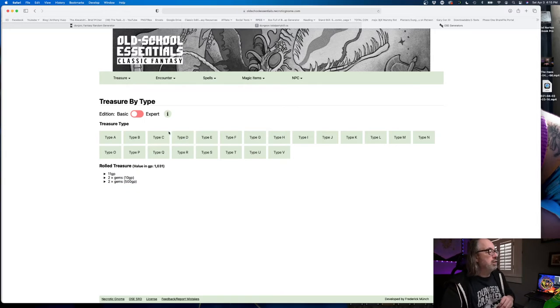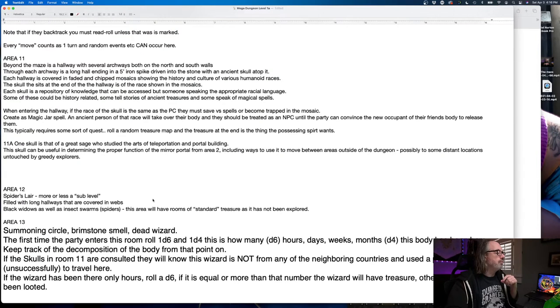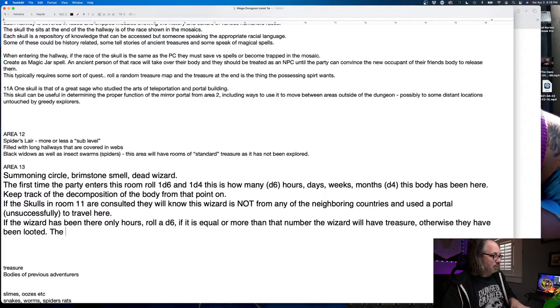That's a heck of a lot of treasure. I'm just going to cut it down because this isn't for a full adventuring party. I'm just going to give him the 11 gold pieces. I don't want him to have nothing because that's kind of lame. Sometimes when you're doing this, you want to use your random chart — you don't want to feel too forced. But then sometimes you're like, no. He's a traveling wizard; he's going to have some gold on him.